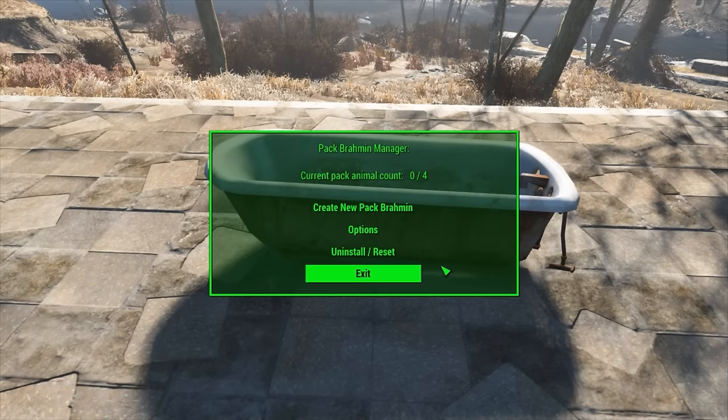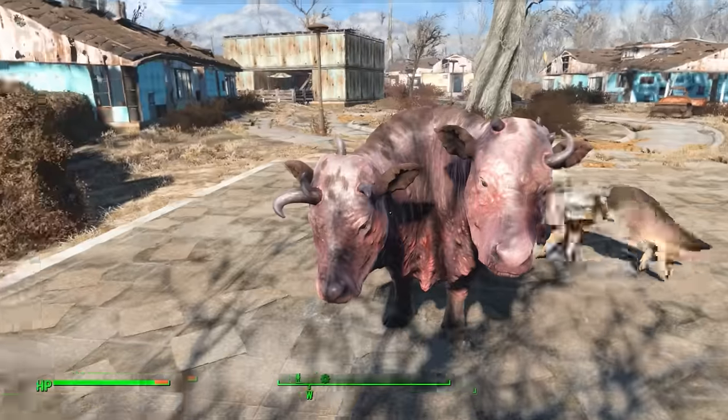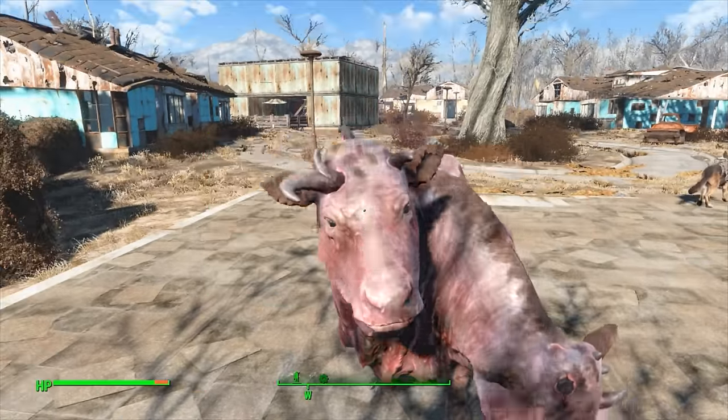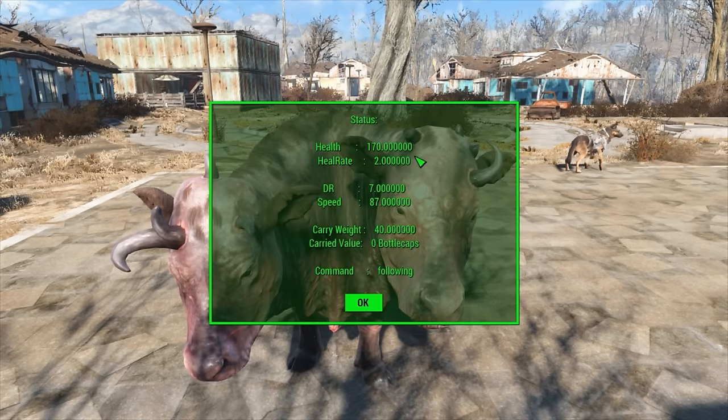Dismiss will actually delete him and he goes back to non-existence, and we have to go and create a new Brahmin once again. More of a pink one this time. Let's tell him to follow us and then go down to the next option in the management tab, which is of course status. You can see how much health, heal rate, etc., that this current Brahmin does have. It'll actually show the carry value of how much stuff inside of him is worth, which is quite a handy little feature. And of course what his command status is. Remember, the different customizations for his pack would change things like armor, and you can see how that changes in here, which is pretty cool.